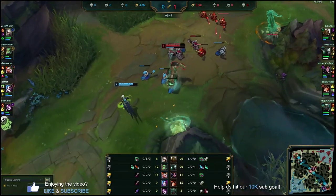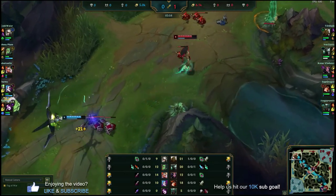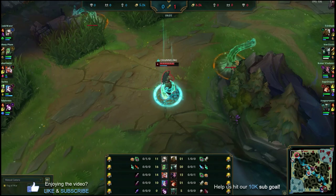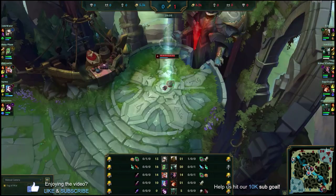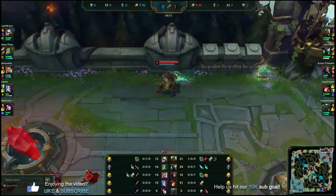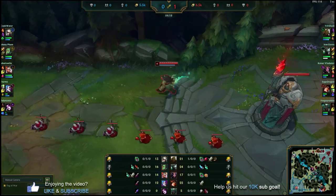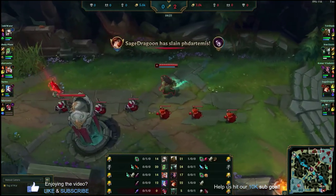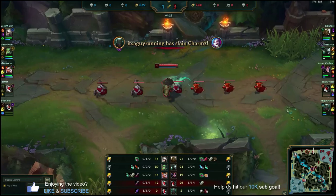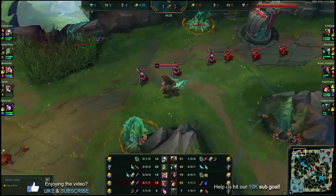Here we're going to try to shove this wave out. I'm looking to grab her with an E again once those minions are cleared — that's when you want to fire that E off. We miss and we're going to try to get a reset, top up our corrupting potion, fill up our mana and health, and come back. Since we pushed that wave into her turret, you want to look for good back timings. If you just stay in lane non-stop and never spend your gold, you're not actually getting stronger.